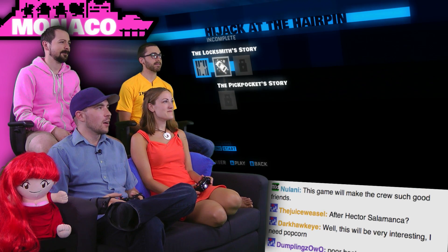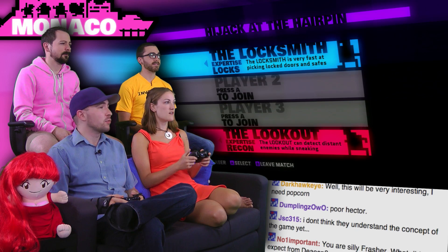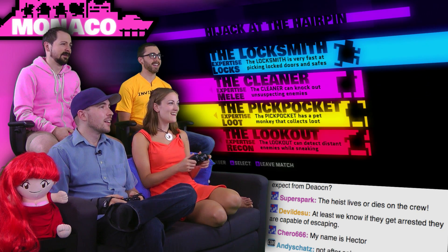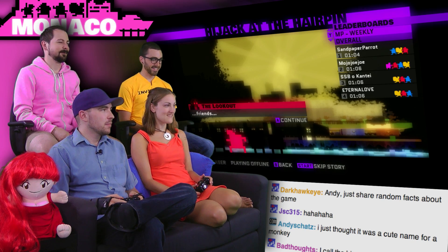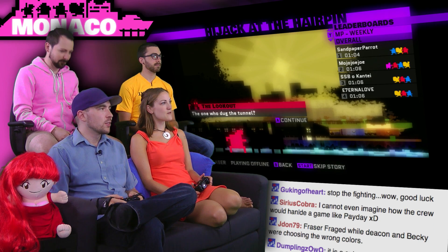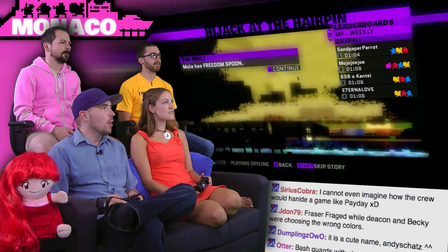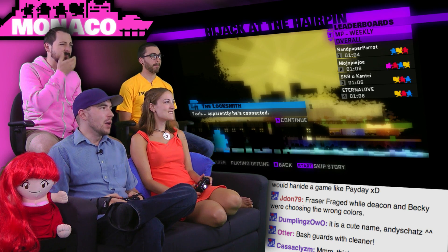I'm gonna continue on to hijack the hairpin. We have to do character select every time? According to this, we need passports. Money. Friends! The cleaner doesn't say anything. 'You guys remember that thick fella from cell block B? The one who dug the tunnel? Nobody locks up the mole — Mole has freedom spoon.' The mole is one of the unlockable characters in the game. He's connected.